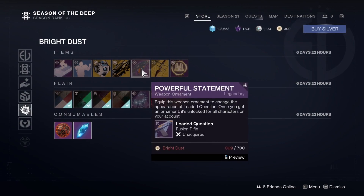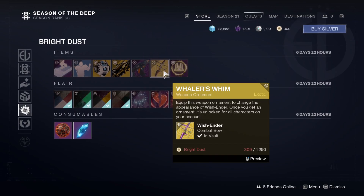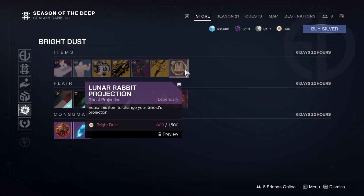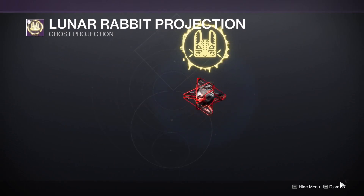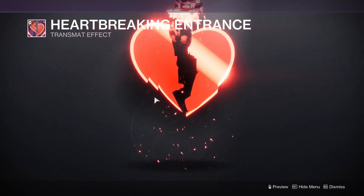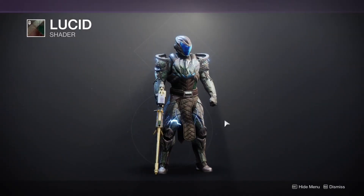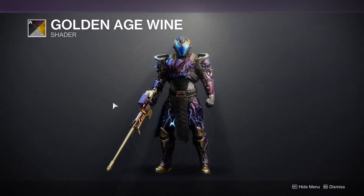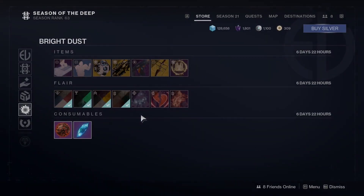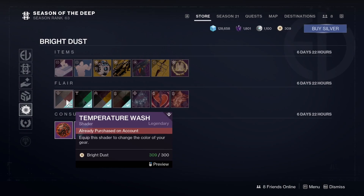We have the Loaded Question ornament — Powerful Statement. We've got Wish-Ender and Traitor's Whim ornaments. We've got Lunar Rabbit projection. We got Signal Intercept, Heartbreaking Entrance, Vex Invasion effects, Lucid shader, Golden Age shader — which basically gives the default look — and Atmospheric Flow. Finally we have Temperature Wash.